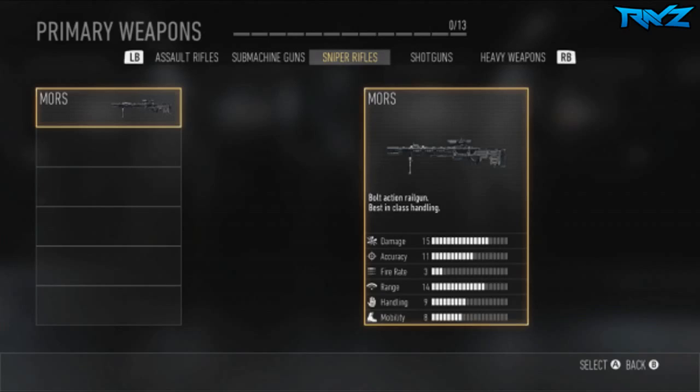First, the sniper rifle. There was only one shown off at the event Gamescom, and that was the Mors. It's a bolt-action sniper rifle and from what it says, it's best in class for handling. We do know there are gonna be more snipers in the final build of Advanced Warfare, but the Mors was the only sniper at the event. One unique thing is that you have to reload after every single shot, so it'll be interesting to see what happens when people are trying to get feeds.